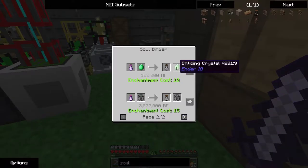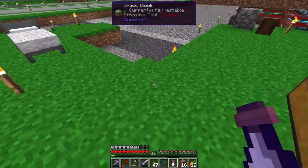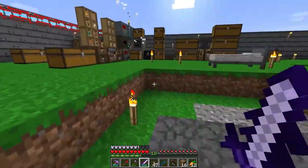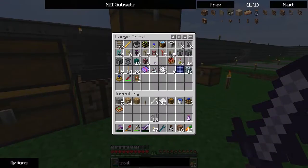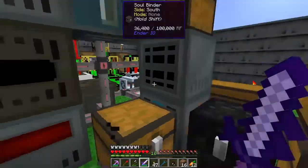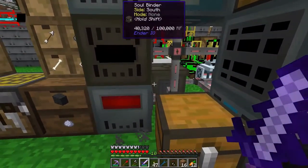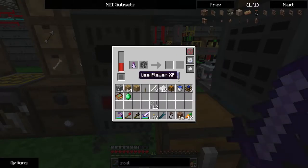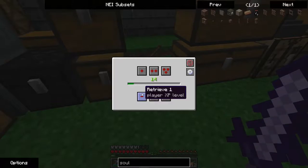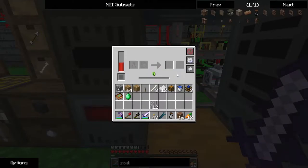One of those other things — give me ten levels. One of those other things being that if I take this and the zombie soul I just acquired — Frank and zombie, ender crystal, enticing crystal. Oh, it's not a zombie, it's a villager! Why did I think it was a zombie? Oh, I didn't think it was... I know what I did now. I should have actually kept that zombie.